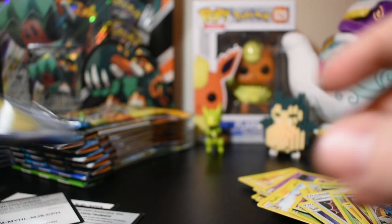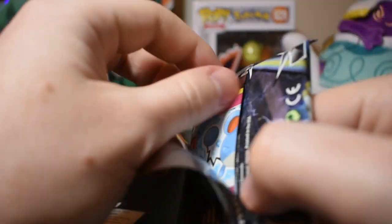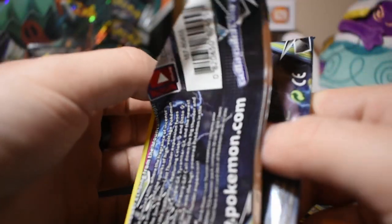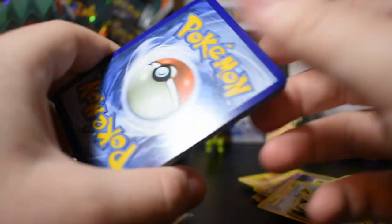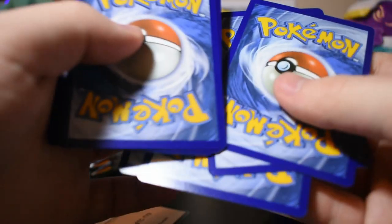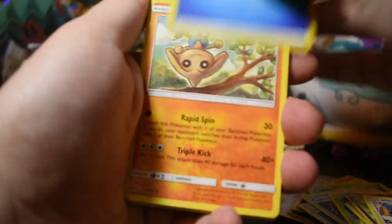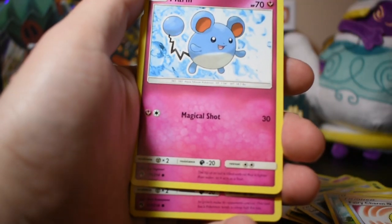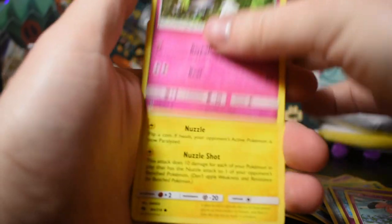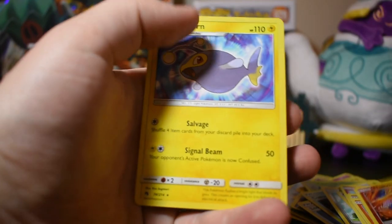We've only gotten one GX out of this box so far — that makes me feel a little weird, to be honest. Here's the card code. One, two, three, four. Water energy, Petilil, Magirna, Fairy Charm, Marill, Snubbull, Ralts, Dedenne, Cyndaquil, reverse holo Miltank, and Lanturn.